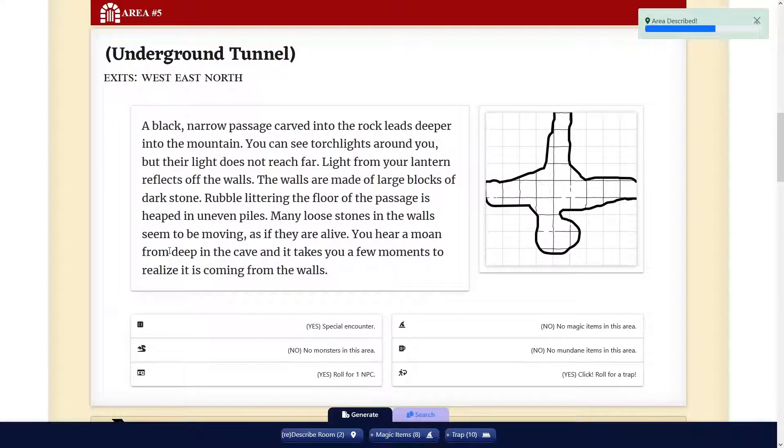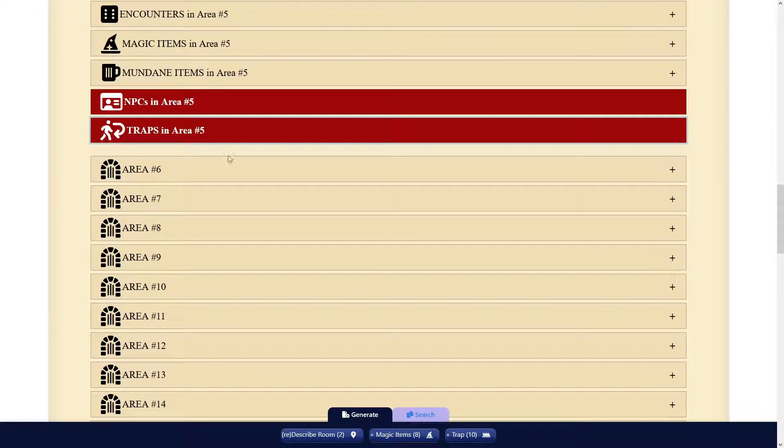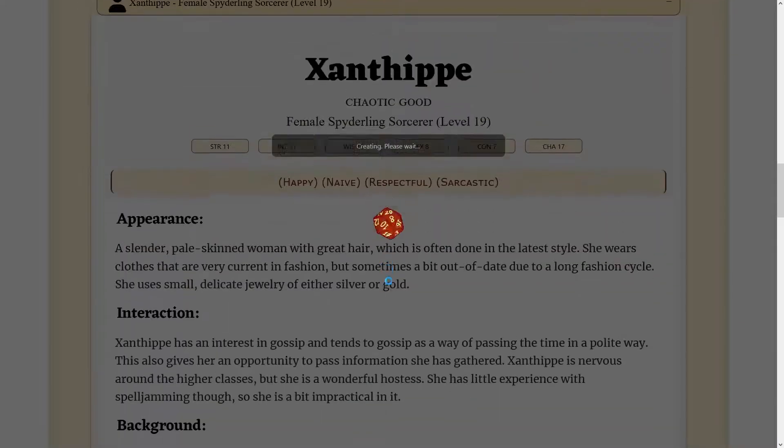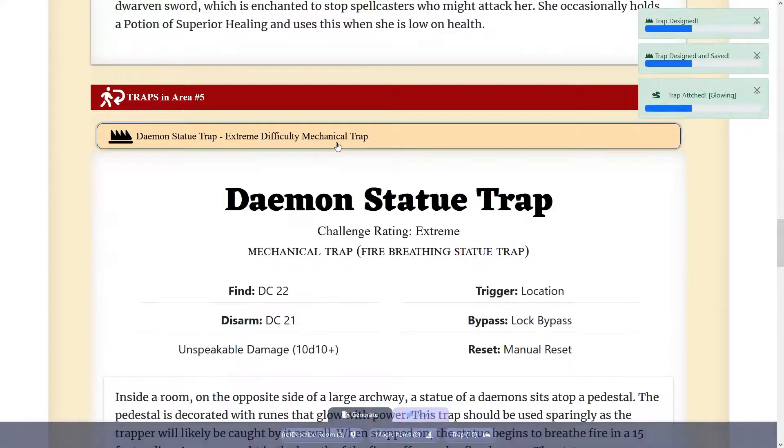I think as we get some more dungeon masters using this, in addition to me, we'll get some ideas and brainstorming going on ways to make it even better. It's not the greatest D&D map, but it kind of has a boss room here, a couple different directions you can go for variety, a cave section — and we have traps, though we're missing traps on that room.